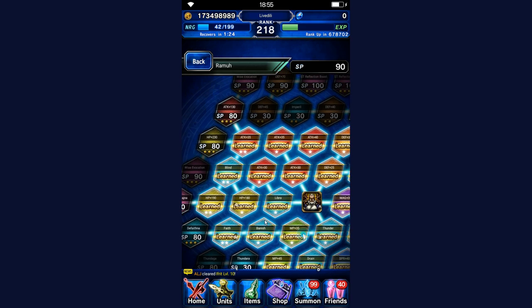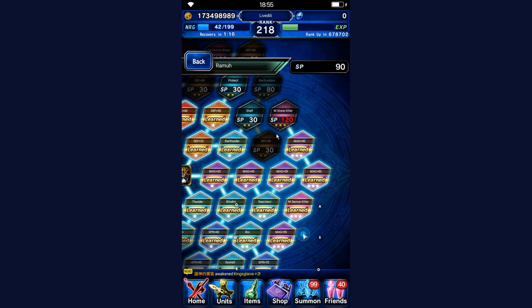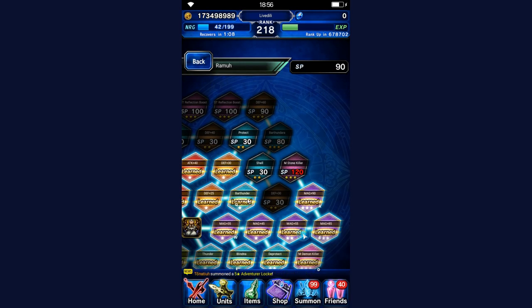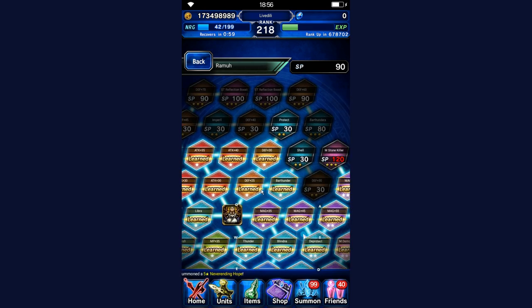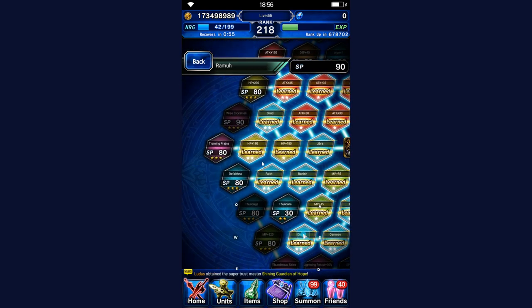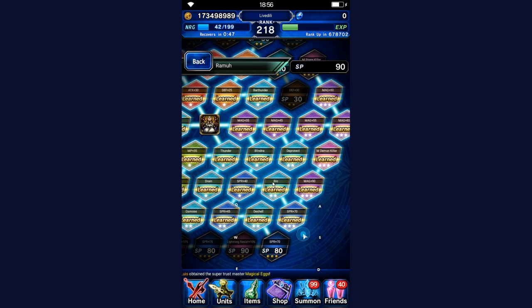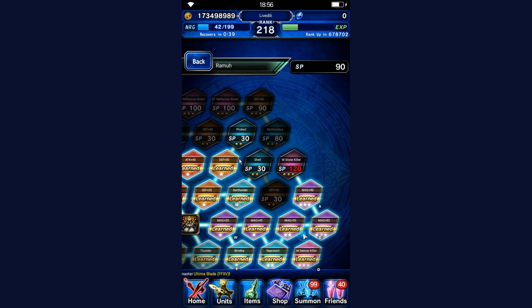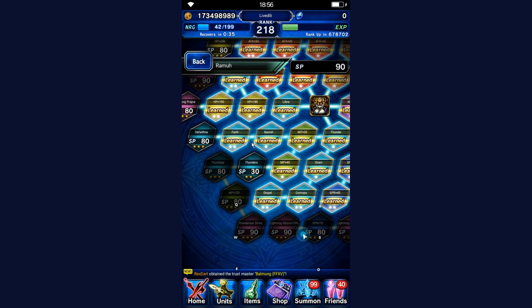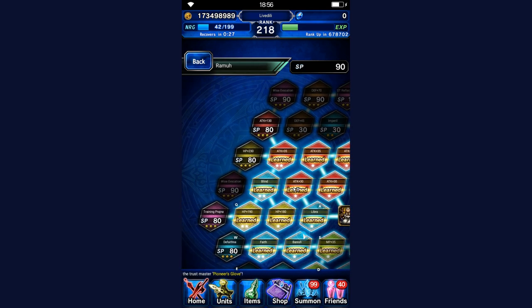Next up is Ramuh. I didn't even fully spec him. He has magical killers — Magic Demon Killer at 50% and Magic Stone Killer. We haven't had a magic stone boss in a long time, which is why I haven't gotten it yet. I probably will once I respec some stuff, because I got some unnecessary things like Good Dispel. This isn't as well done as it should be. Focus on the Magical Demon Killer and the Magical Stone Killer — those are the most important. After that, the next step would be the reflection boost since he doesn't have anything else to go for.